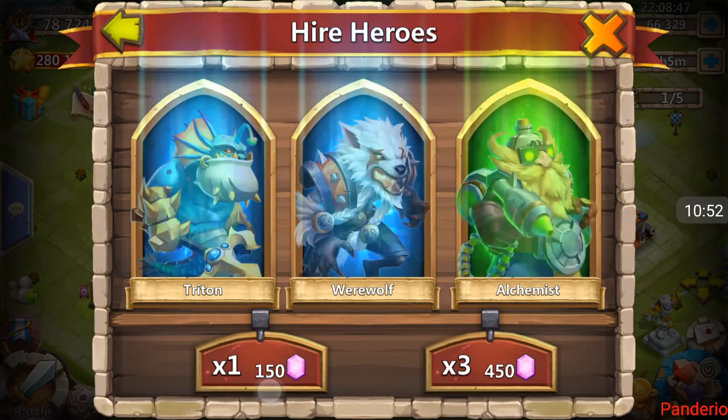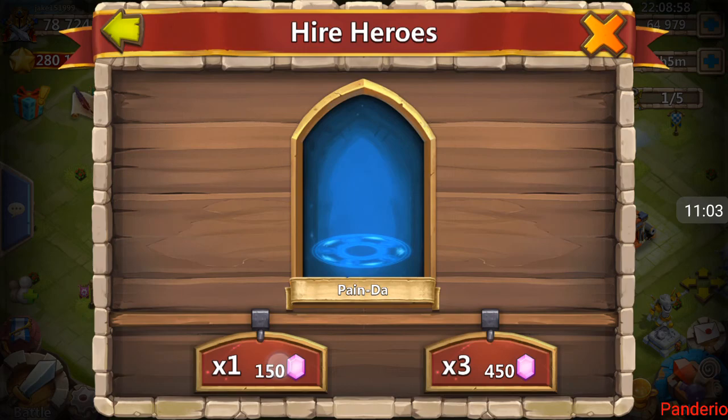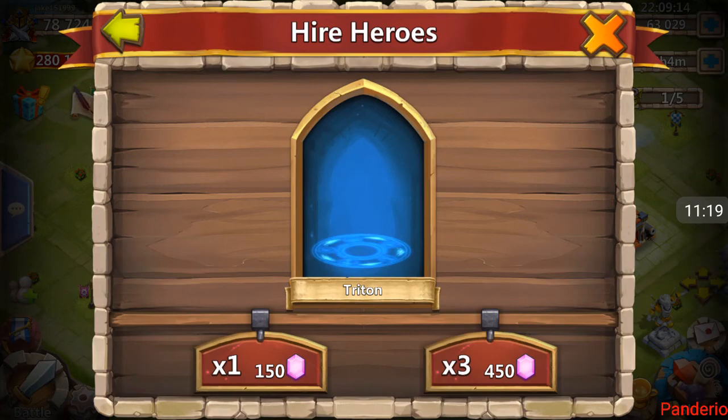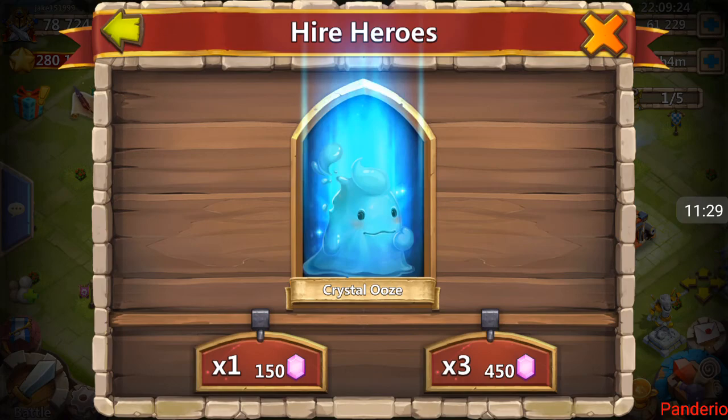Come on, let's keep it going. Oh, Ghoul — nailed it! Duplicates — yeah, he's going to be able to evolve so many heroes. Look at that — oh, he got the Dread Drake! New hero for him, nailed it! Oh, another Cupid — he's getting Legends all over the place. Oh my gosh. Santa Boom! All right, see, you just gotta ask and you get it.